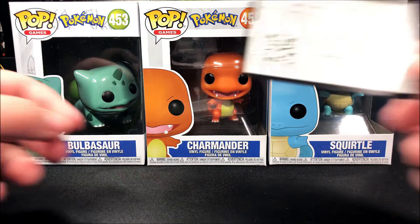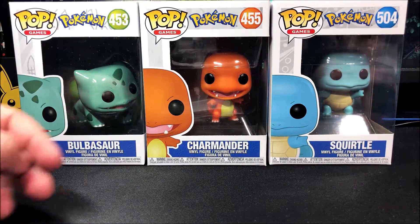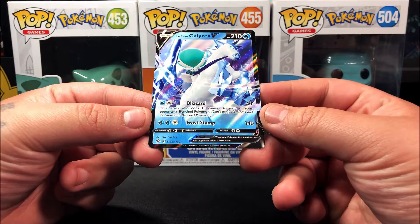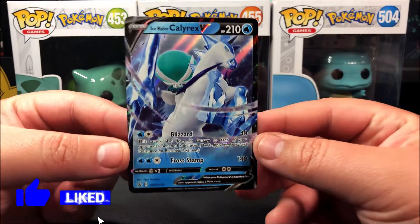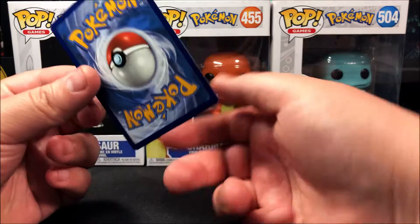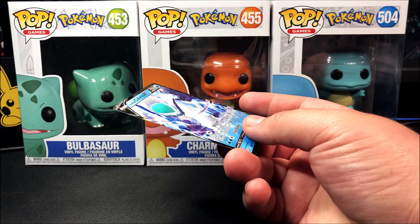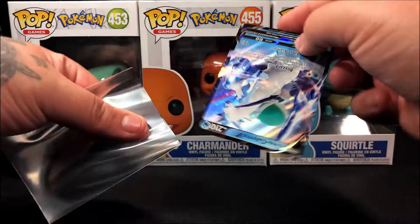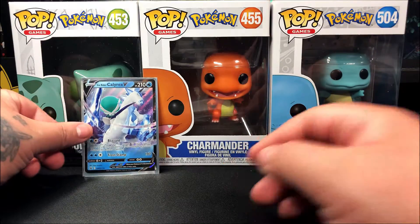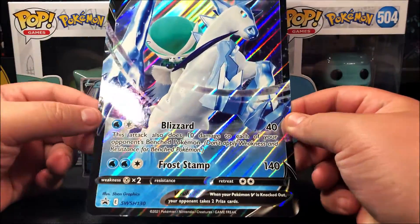Here we have the code card — hopefully you guys get something good, let me know in the comment section below. We also got our promo card, a Sword and Shield Black Star promo — 130. The centering is not the best, which by now I'm kind of used to. There's nothing special about centering nowadays, so let's just sleeve this baby up and put it to the side.